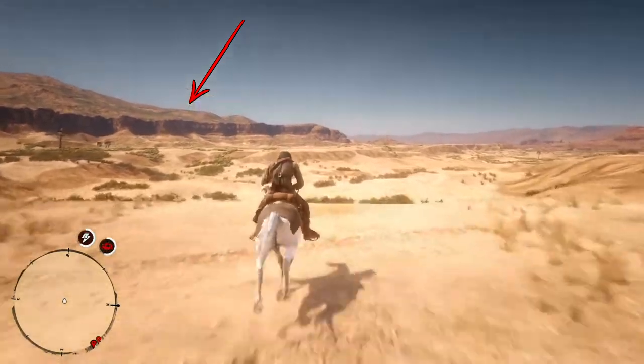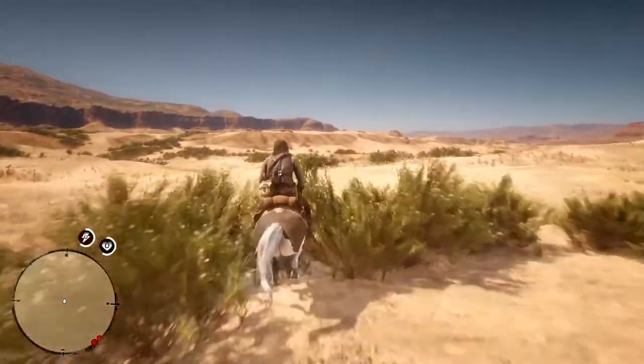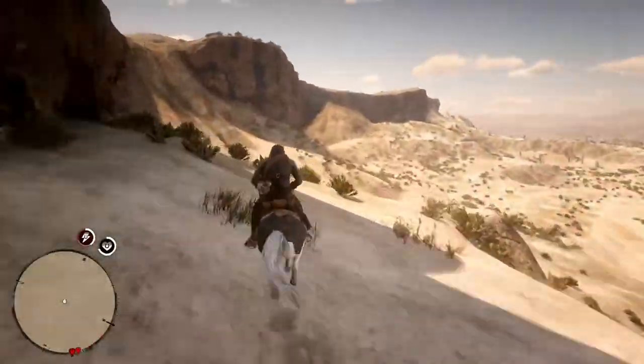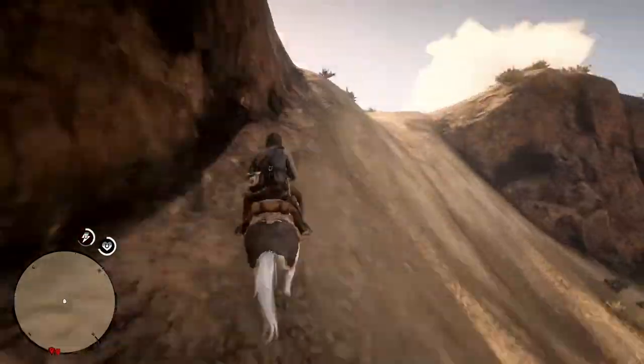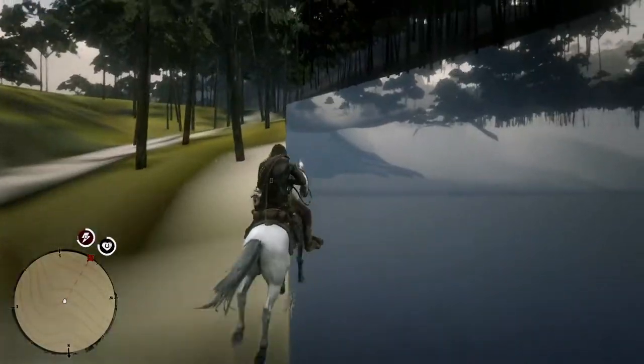When you find a way up this cliff, you can also travel to Guarma. One way to climb this cliff is found when you head west until you find a rock formation with a giant hole in it. Going through it and turning left brings you to a ramp that you can climb. From there, just head east, but be careful not to fall from the cliff or drop into water.